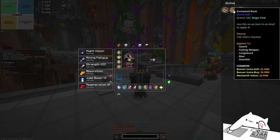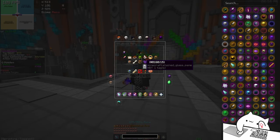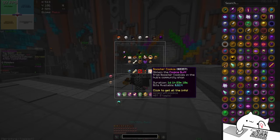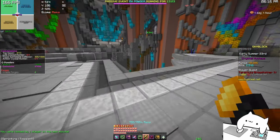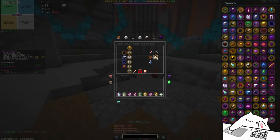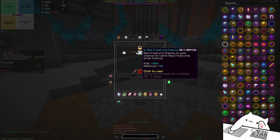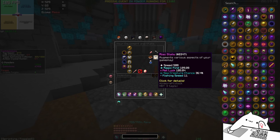Another thing that most people overlook is Divine Gift, which basically just gives you 6 magic find at the highest rarity. 6 magic find is 6 magic find, and on a Daedalus X it's not wasted. So this should be the setup that you want. Also of course you want to use a booster cookie and a gold pot, but I don't think I have to cover that. The magic find that I'm getting right now is 189.